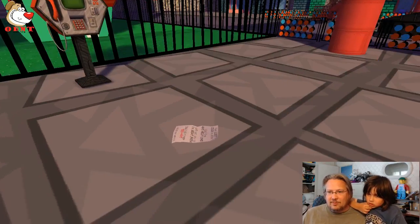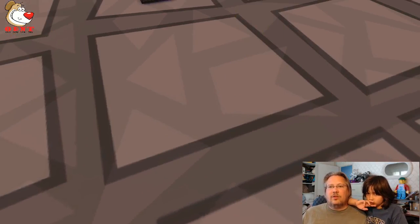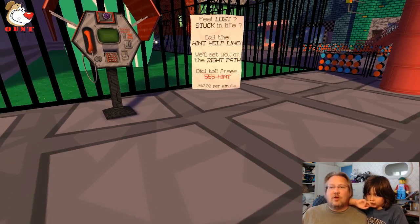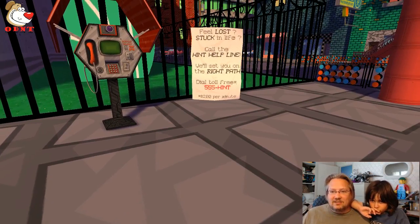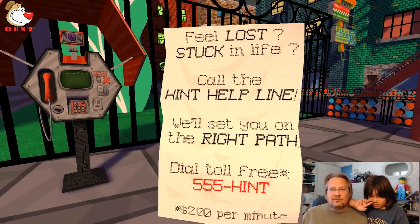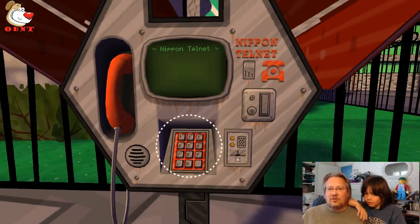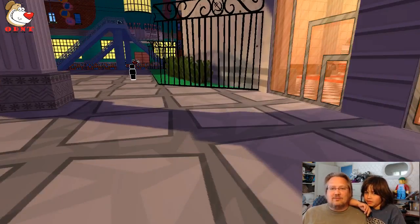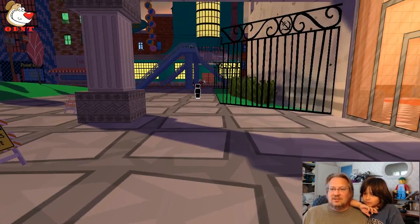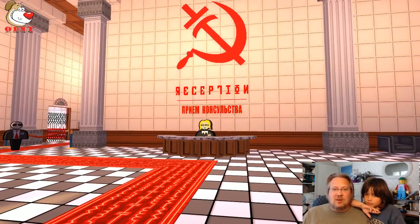There's something on the ground — I can pick it up. It says: 'Feel lost? Stuck in life? Call the hint helpline — we'll set you on the right path. Call toll-free 555-HINT. Two dollars per minute.' There's a phone but I don't need a hint right now. This looks like the Russian consulate we're supposed to break into. Let's go talk to her — maybe she'll let us in.